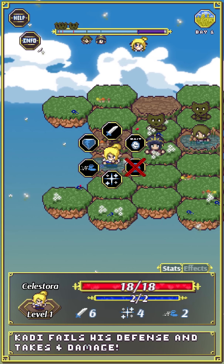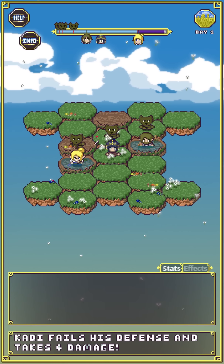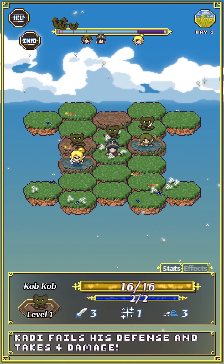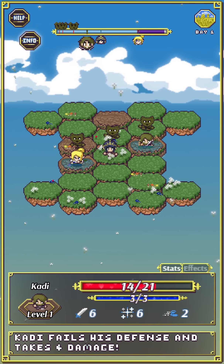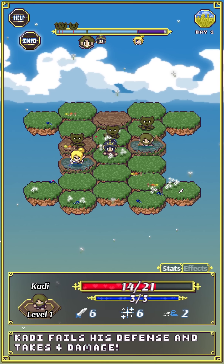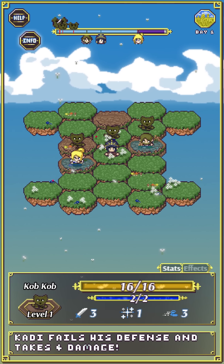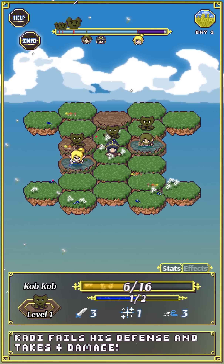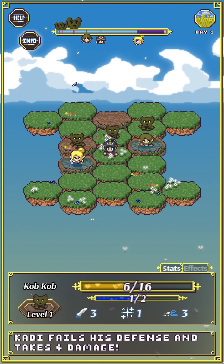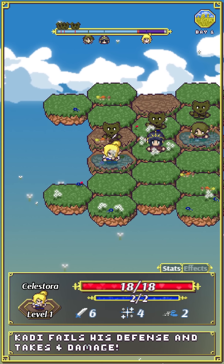That's a lot when you only have so much HP. I can use the Info button — click it and then click on various units on the field to see information about them. In this case, Kati started with 21 HP and he's down to 14, so he's getting beat up pretty bad. When you click on a unit, their icon on the bar also gets larger, so if you have multiple enemies that look the same, you can tell which is which.